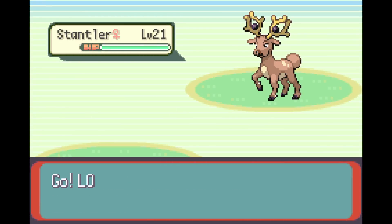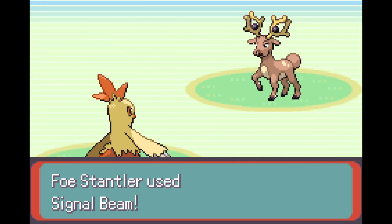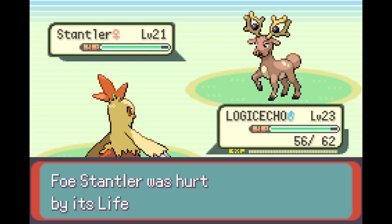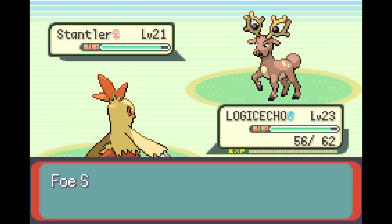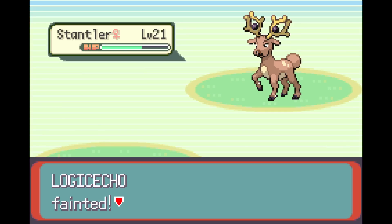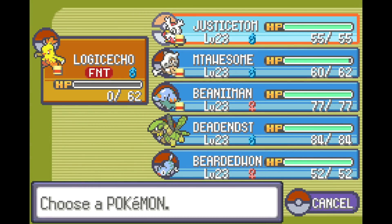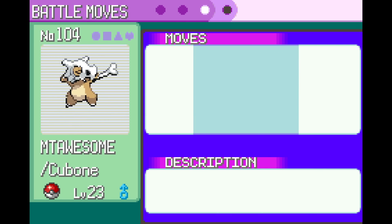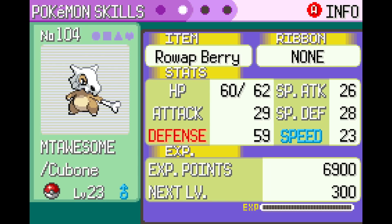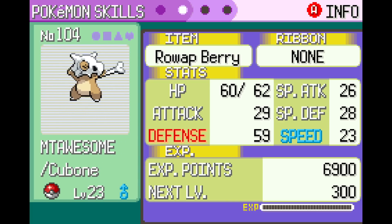I can't remember if Intimidate is on swap out or not — it's been so long since I've actually played. Okay, it is only on swap out. Signal Beam — isn't that a Bug type move? It has a Life Orb! Increases damage but makes you take recoil. Increases your damage but — oh Jesus, some absurd damage. Okay, who has really high Physical Defense?